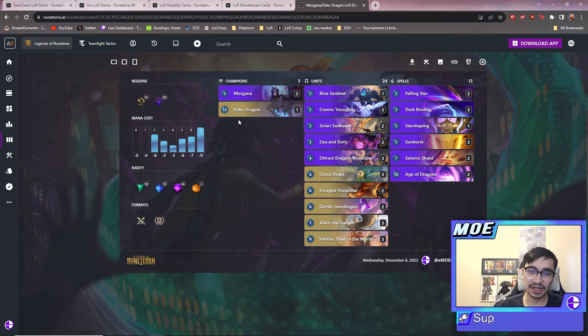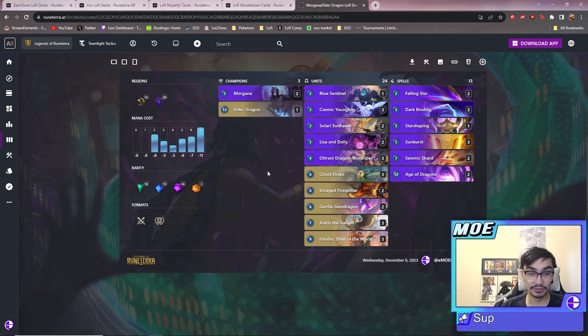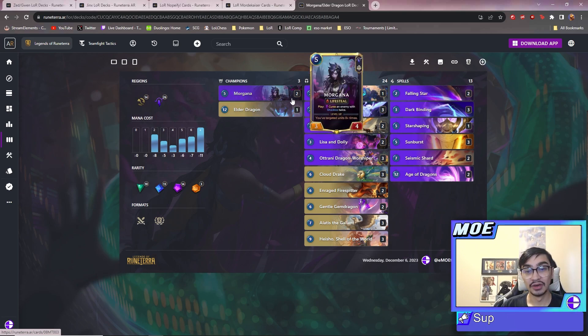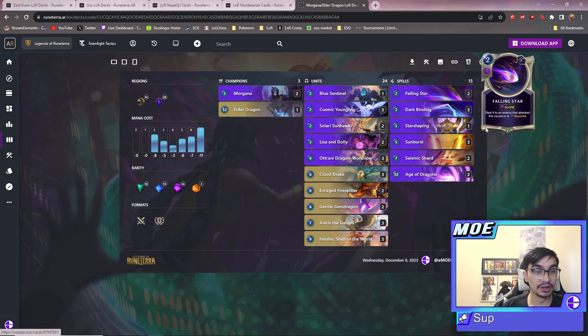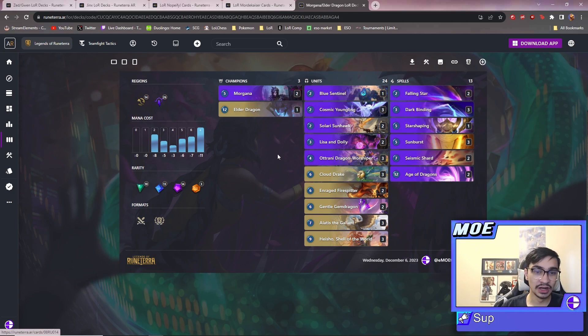I'm not gonna lie and tell you this exact deck is the best deck in the game, but I think Elder Dragon is broken. Elder Dragon Freljord Ramp is really good and could be one that a lot of people look into. But this version I think is really good because you play it as a really slow control deck. That's why we're in Targon - we have Cosmic Youngling, Sunhawk, Gisa and Dolly, Morgana, Dark Bindings, Star Fallings, Star Shapings, Sunburst, Seismic Shards - lots of ways to deal with your opponent's cards in turns one through five.